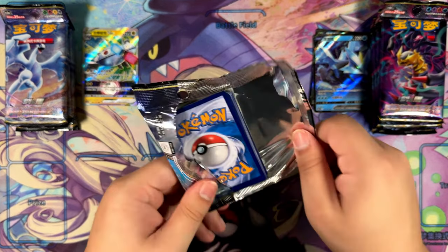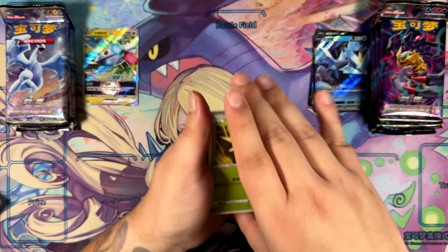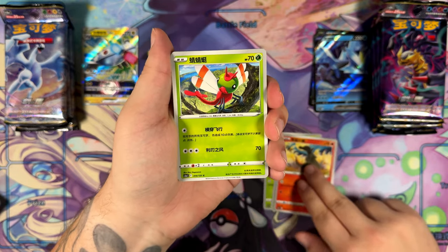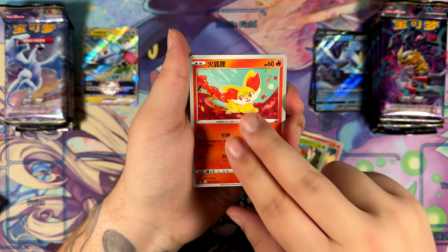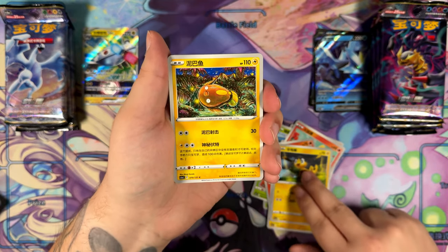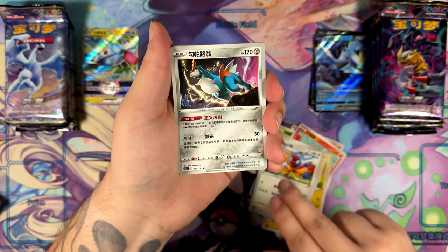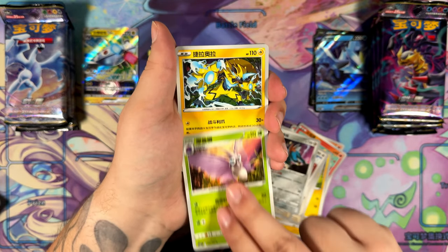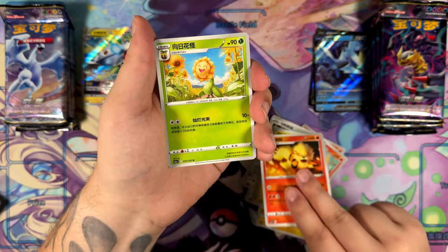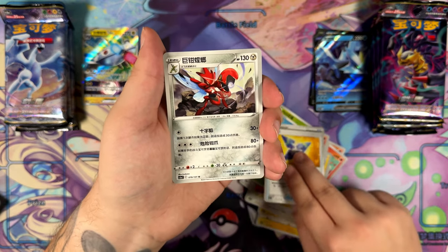I honestly don't know how long this video will take — these packs are going to go by really quickly. But then we do have these really big boxes, which are just blister booster boxes. To cut down on time, I'm just going to take all of the booster packs out of the blisters and go from there. Zero Aura by Gosen — that looks really cool. Arcanine. We have a Sunflora, really happy illustration by Zig.